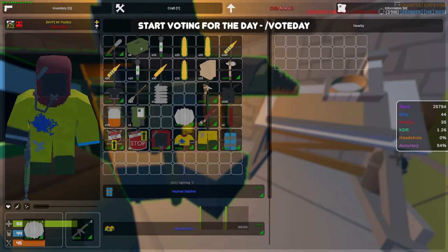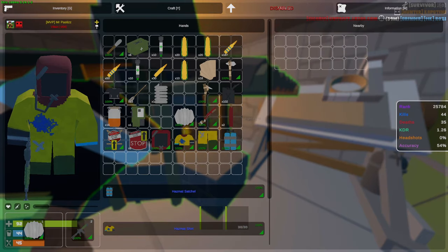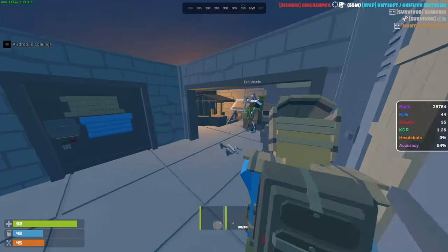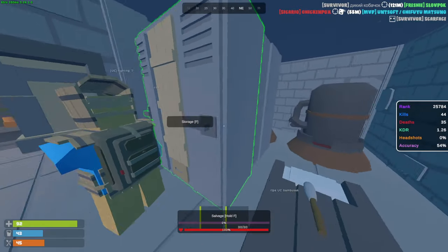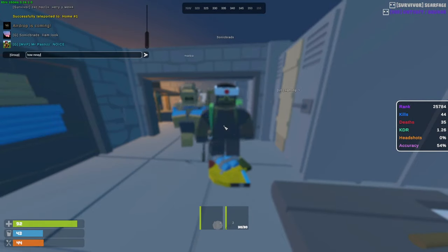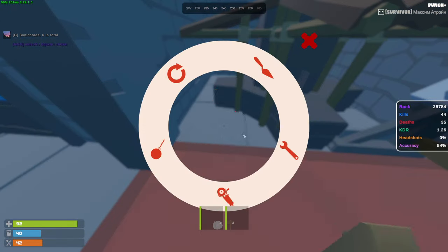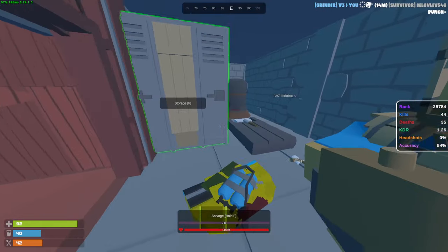Looking pretty nice. I think we're saving up enough scrap so we can all learn C4 — or one person learns C4 and crafts it all, which is a better way to save scrap. We got ourselves a lot of crates now, mostly empty, but we got two refineries. We need more wood. We got some garage doors too. We got satchels — we're starting to make some raiding gear. Probably going to start doing some smaller raids first with satchels, then larger raids with C4.